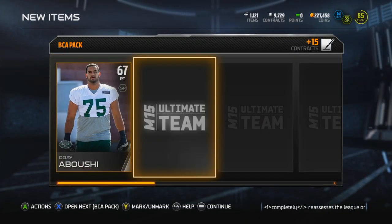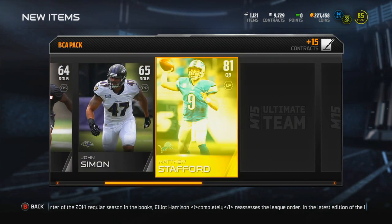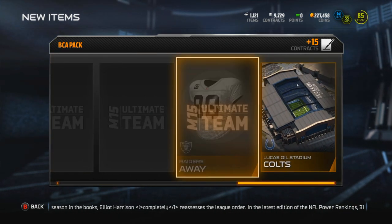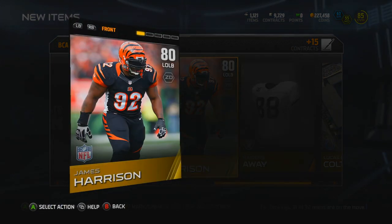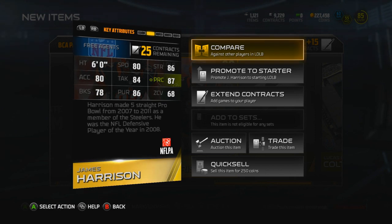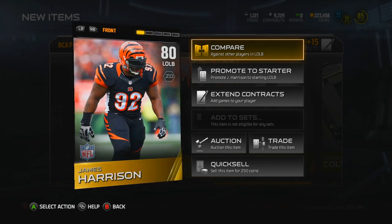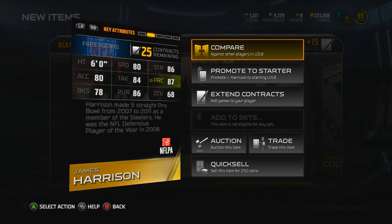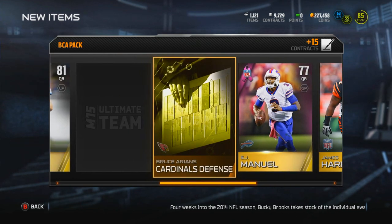Let's keep it rolling. We get Sean Porter, John Simone, Matthew Stafford. Where is my BCA player? Can we get an elite? James Harrison, who is now actually back on the Steelers — the Bengals jersey was throwing me off, but yeah, he's actually not a free agent anymore. They need to update his card, and we get EJ Manuel.